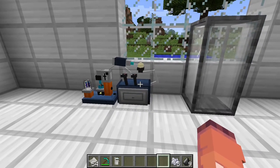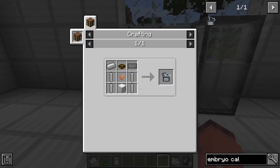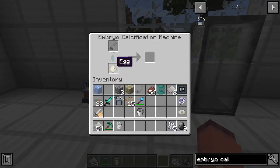If it's a dinosaur that hatches from an egg, you will have to put it in the embryo calcification machine. This is crafted using 4 iron rods from before, a block of iron, a basic circuit, a keyboard, a bowl, and an iron ingot. You have to put an egg in here, and then you can put your syringe in here, and it will start to finish.